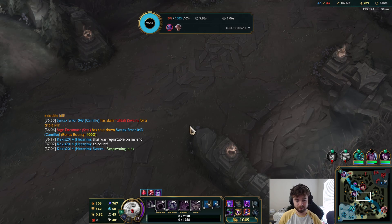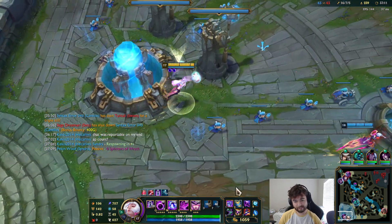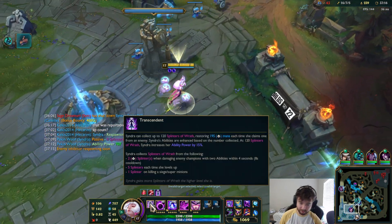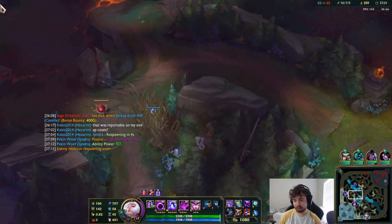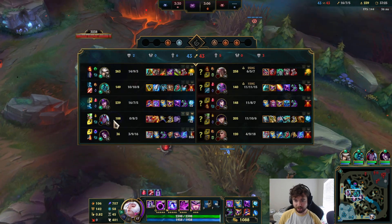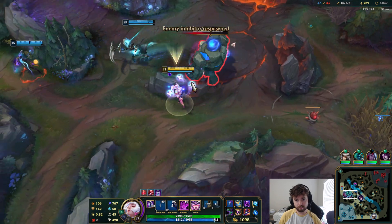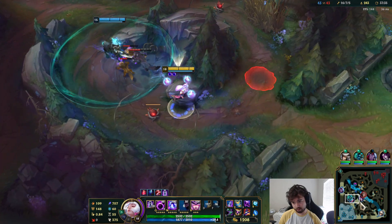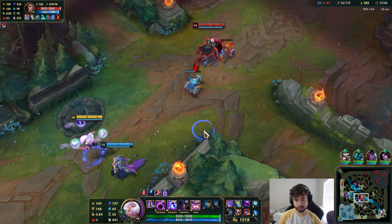The 15% AP bonus is actually kind of small — not like 30%. Void Staff is so important to kill Sett because he has a little bit of MR. I'm level 18 now. Even Swain is hard to kill. Might be able to look for a pick though.